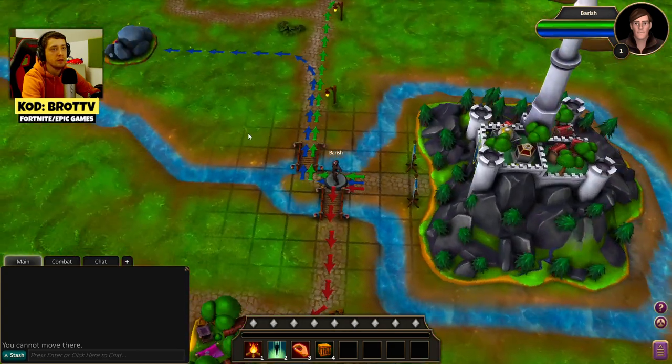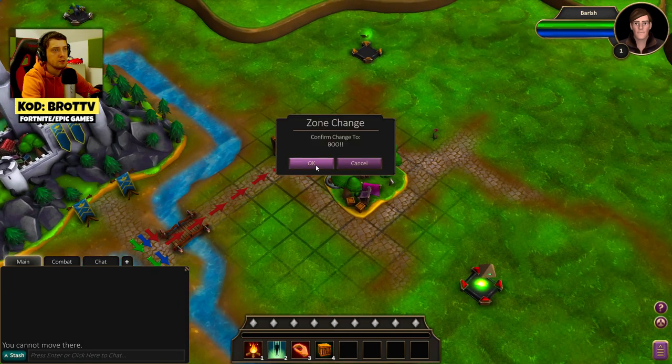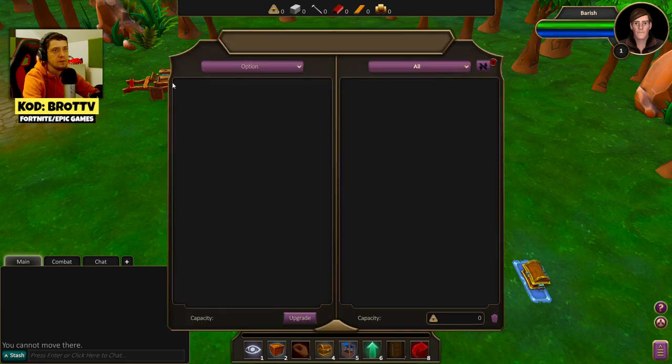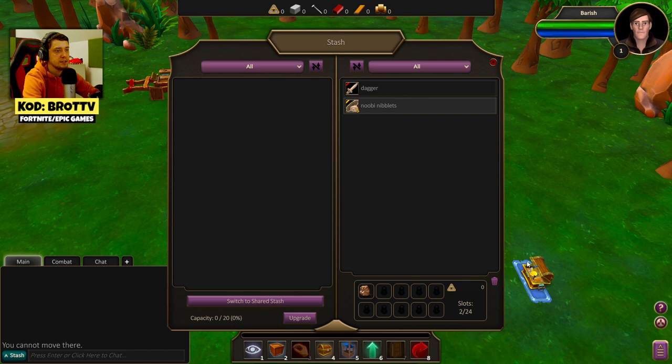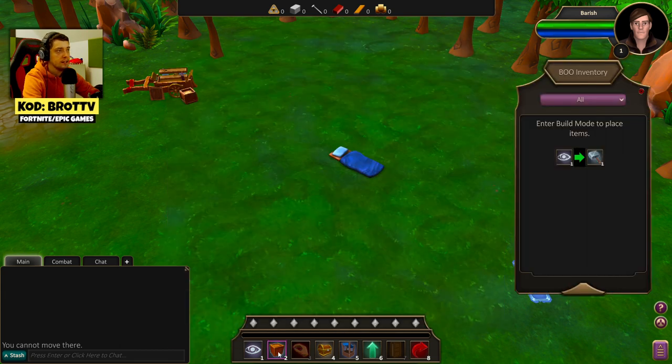You cannot move there. Okay, maybe I will go - let's go there. Your base operation - confirm to change. Let's go here. This is the blue base of operation. It's more than just a home, it's a piece of the world that is uniquely yours and can be developed and leveled up. Your stash is one of the most important things. Load up with buildings and upgrades. We got a chest here - a dagger! Let's take this. Switch to shred. Stash upgrade. We got a dagger.